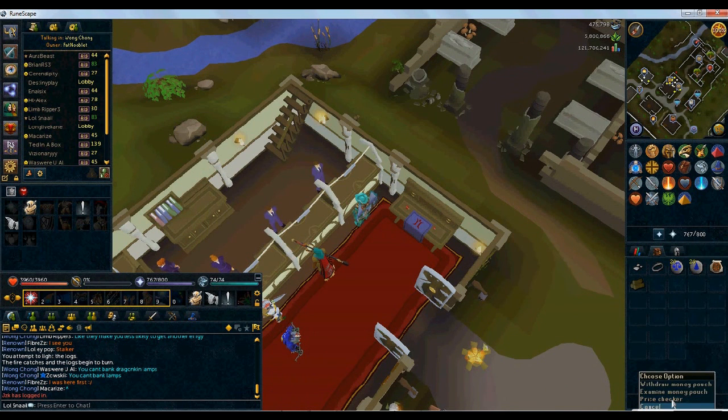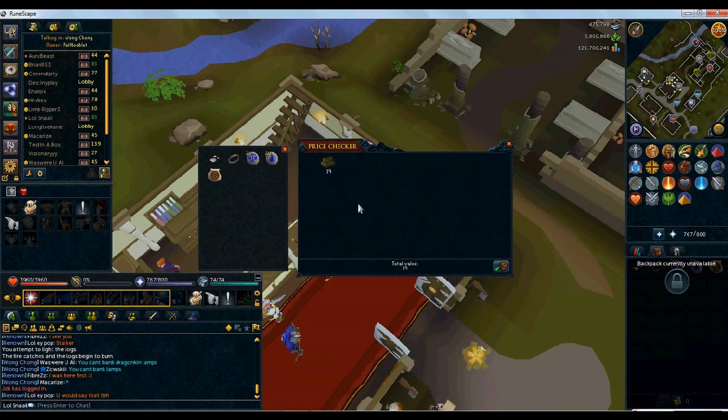Just to show you on price check: you burn the willow log for 19 GP and get back 469 GP. Once you're doing a line of willow logs you go and collect them after a short while. So a hundred thousand firemaking experience and four hundred and sixty thousand money per hour — this is a really good free-to-play method.